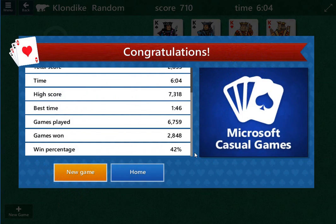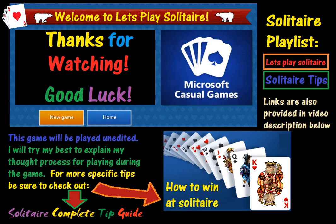If you're looking for more tips on Solitaire, there is a link in the description below to a couple of playlists. There's a Solitaire tips playlist on this channel. There's also a Let's Play Solitaire playlist that has games just like today — today's game will actually be in there. The best two in my opinion: there's a Solitaire complete tip guide that's about 35-36 minutes long, and How to Win at Solitaire is around 25 minutes long. Those are the best two if you're looking for really detailed tips on how to get better.